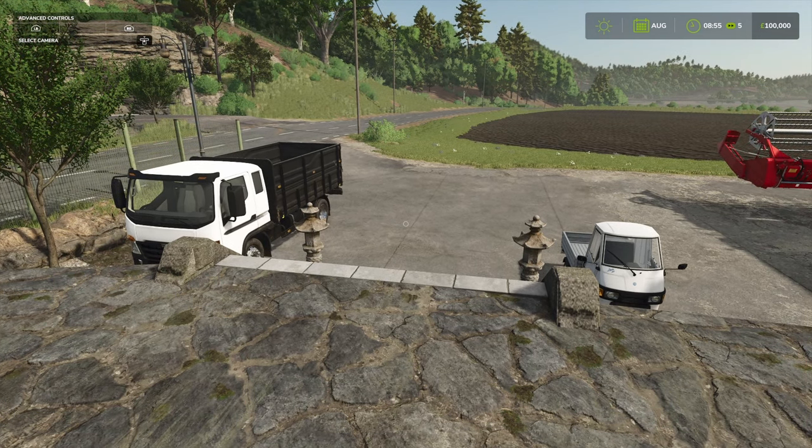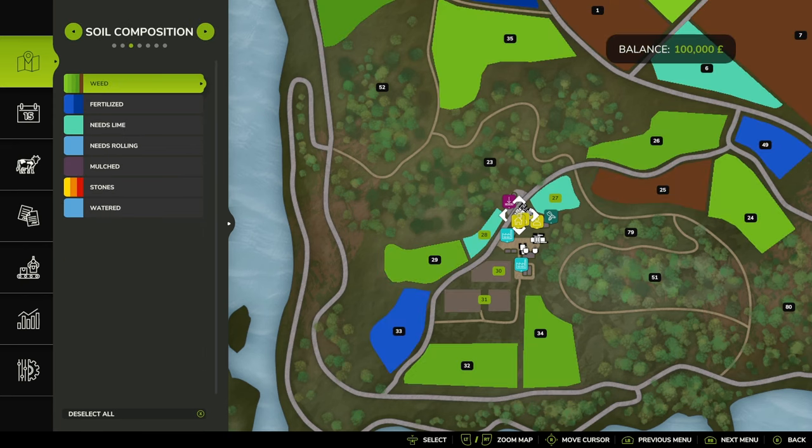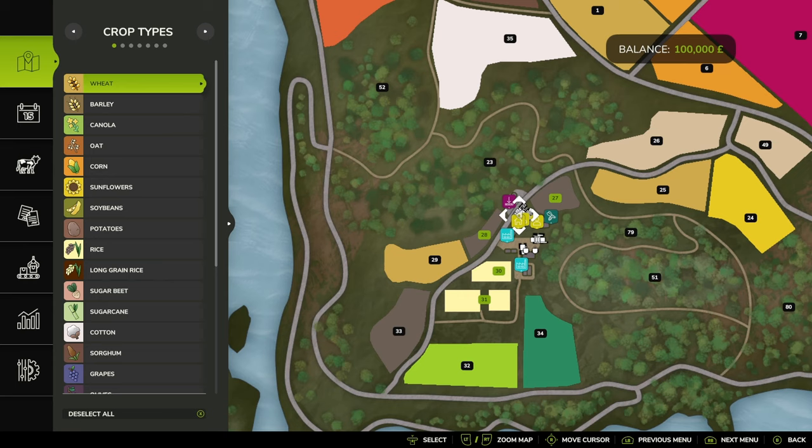Let's just go into the interface and immediately we can see that the map looks different. You can still zoom in, you can still move around, still get growth, soil composition, etc. We'll look at this in a little bit more depth somewhere along the line while we're playing through the game.